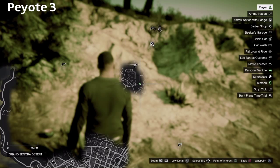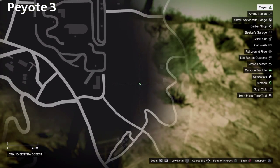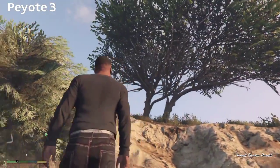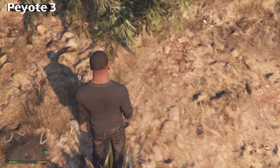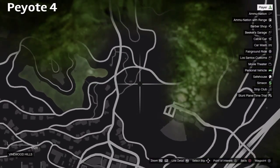Plant number three is over by the Grand Senora Desert, east of the racetrack. You'll be on a bunker hill right next to some yucca cacti — yeah, I know, botany, science. And there you go, plant number three.